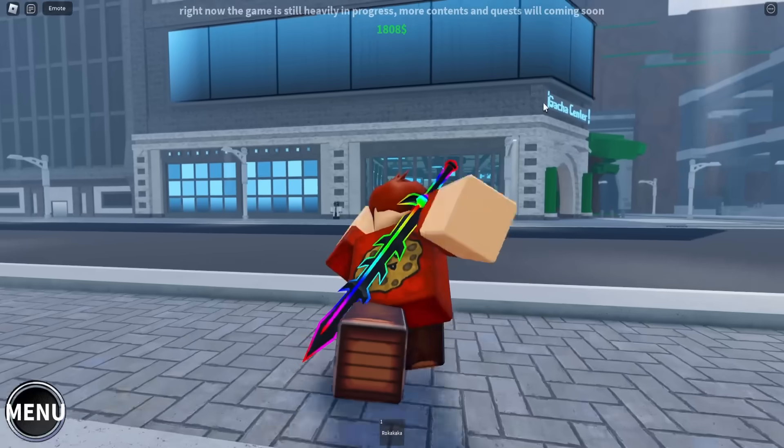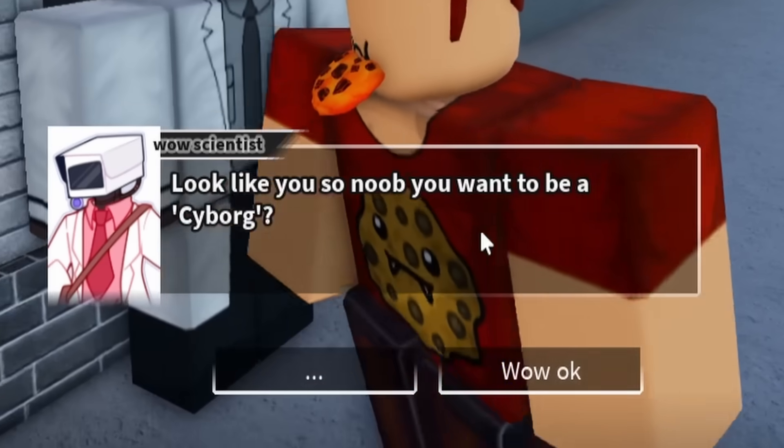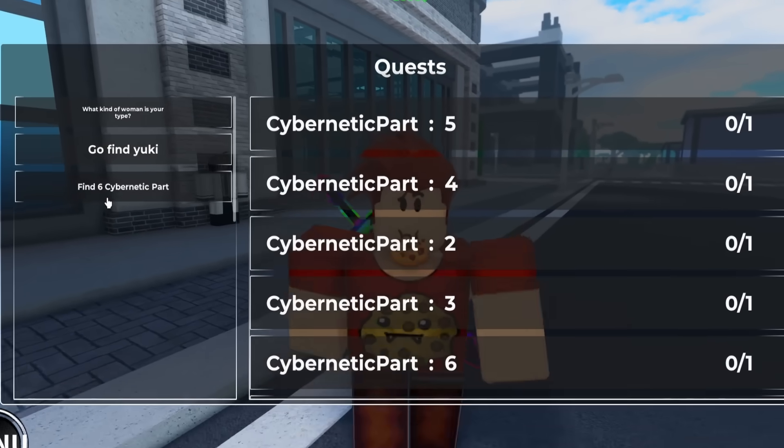Oh I think that's him. Yeah, he's just outside the gacha center. Do you want to be a cyborg? Yes. Okay — find six cybernetic parts.